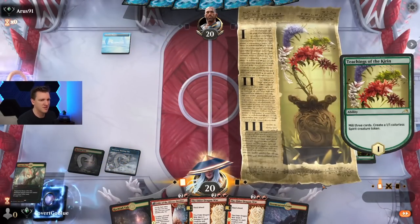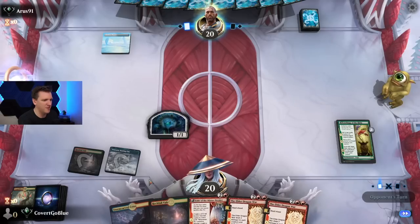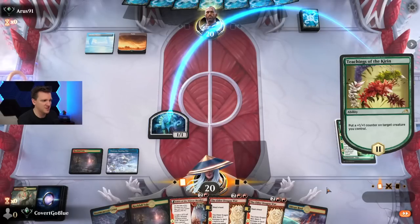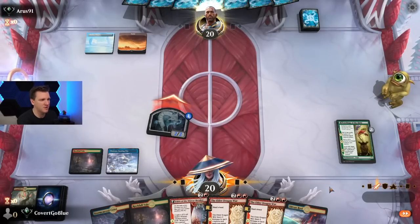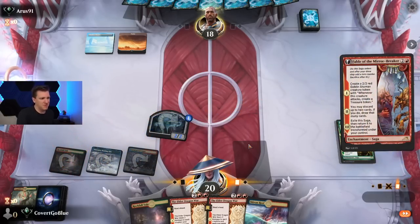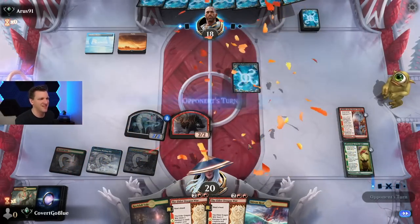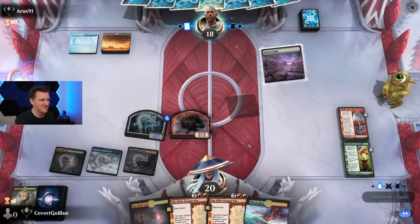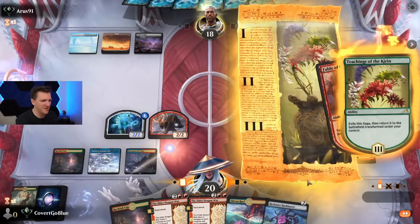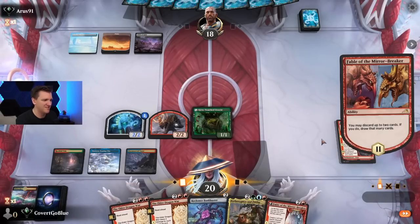Fill that graveyard. Fblthp is still secret and safe in our pile. Blue white — that looks like a counter for the Fable, but let's see about attacking. We go for it — they counter it, maybe the Elder Dragon War resolves. We just keep throwing sagas at them till they submit. Nothing — that's what they've got. Love that for us, although I'm naturally suspicious. We drop the lands — we'll find more, there's a lot of lands in the deck.